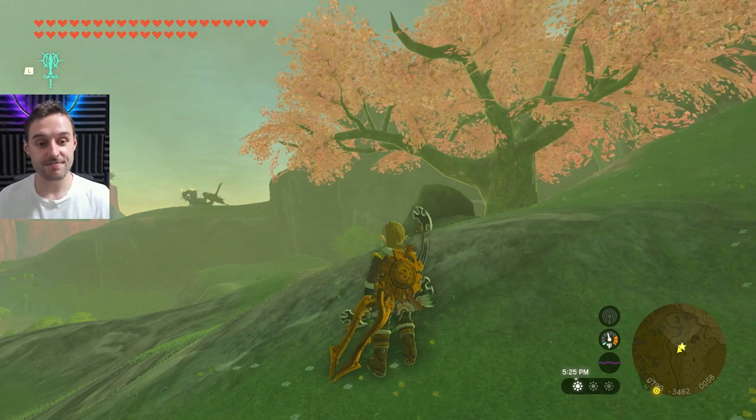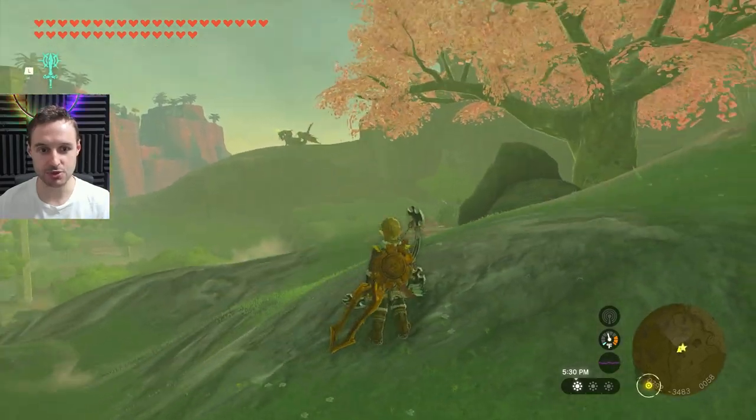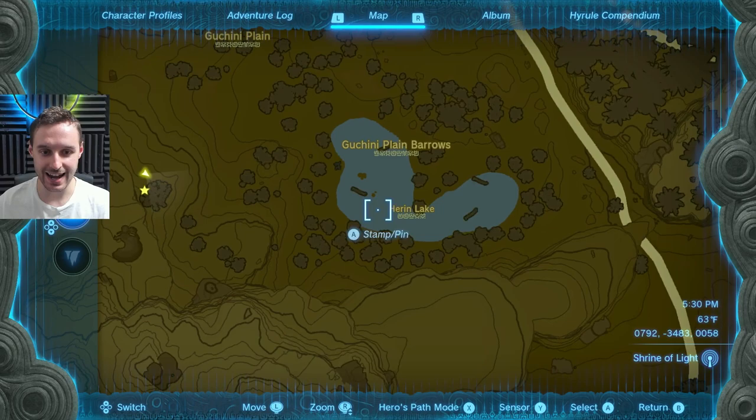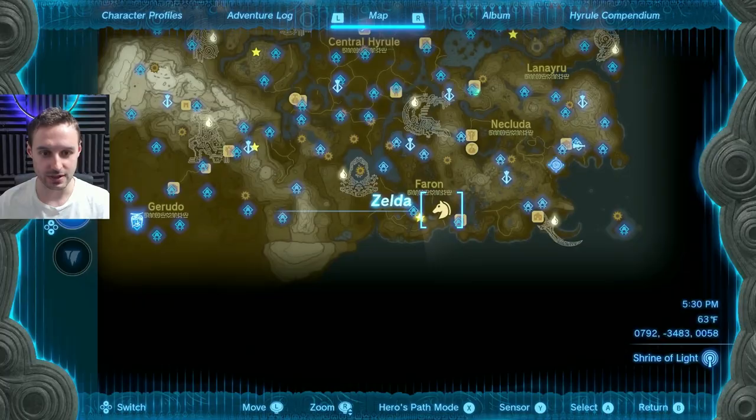The one that dominates Faron is found right on the edge of the tropical area where all the palm trees are. You'll be able to see it right there — west of Heron Lake on your map, which is in the Faron area.